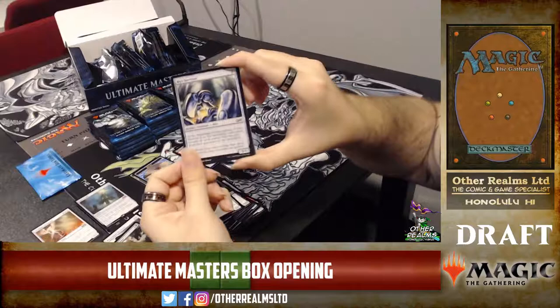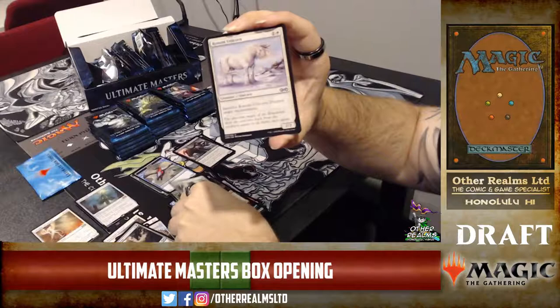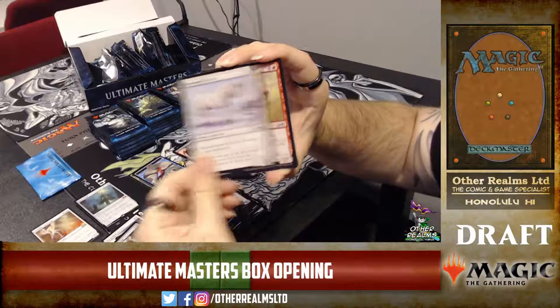Mirror Entity — I believe when it enters the battlefield, every Mirror Entity in any graveyard comes into play. So if you've got a whole bunch they all trigger off each other. Auramancer — a bear that destroys enchantments when you block with it.